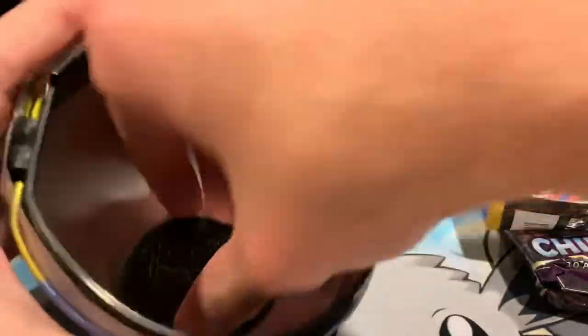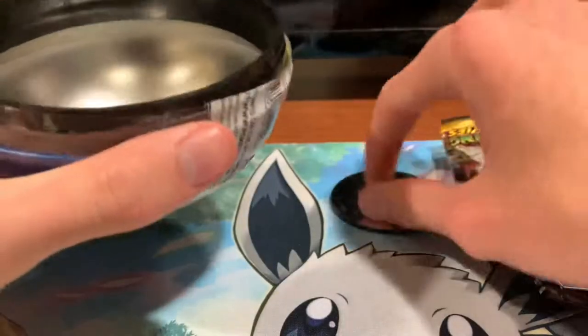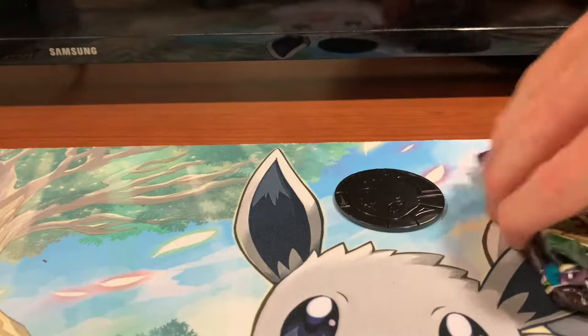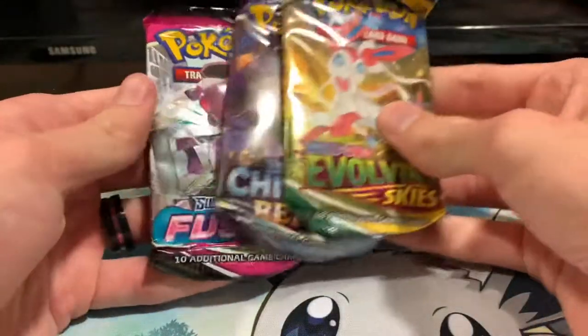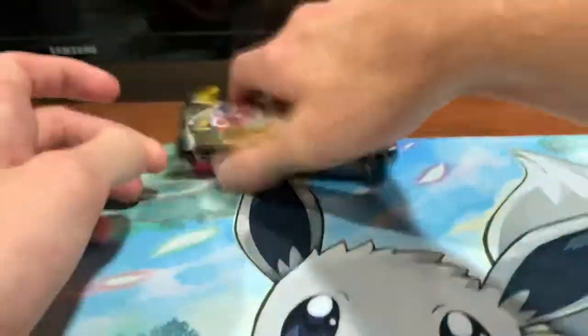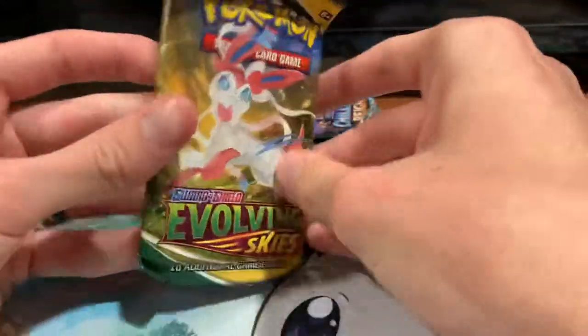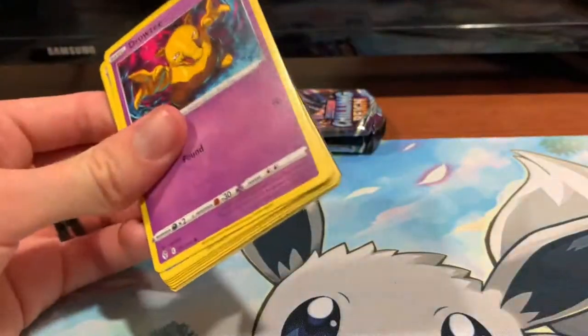So let's see what we've got here. We've got a couple packs, and we've got the Eevee coin, as always — I've got a couple of those now. We've got three packs. These packs kind of look like they're a little worse for wear with the bends there, but I don't think that it damaged the cards any, so I'm not particularly worried.